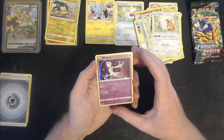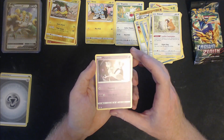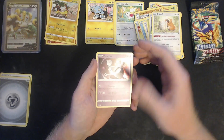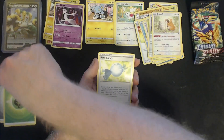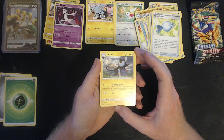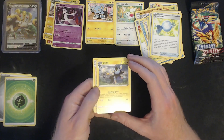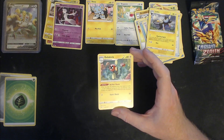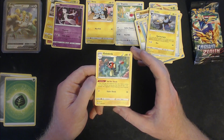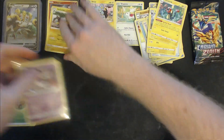There we go — a holographic Mewtwo! 'A Pokémon created by recombining Mew's genes, it is said to have the most savage heart among all Pokémon.' I like that — that's cool. Then we have Grass Energy, Rare Candy, and Luxio — by joining its tail with another Luxio, this Pokémon can receive some of the other Luxio's electricity and power up its own electric blasts.